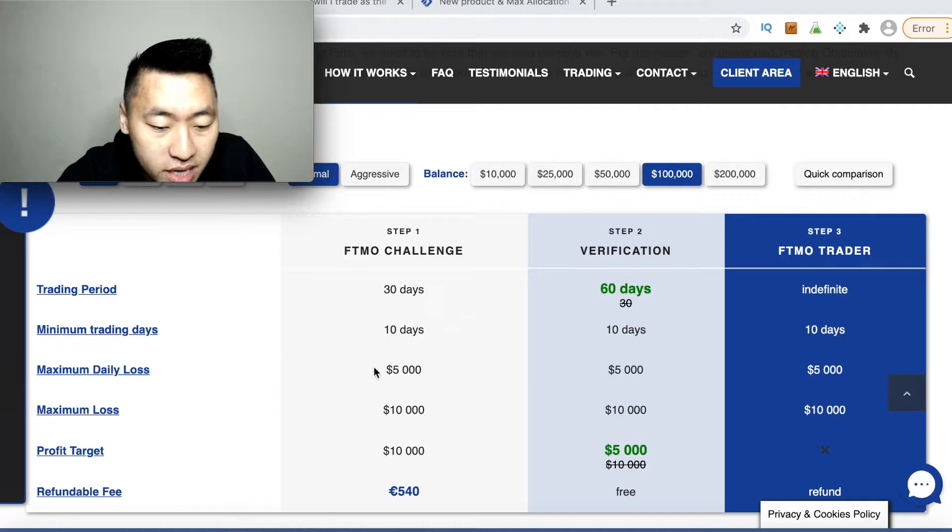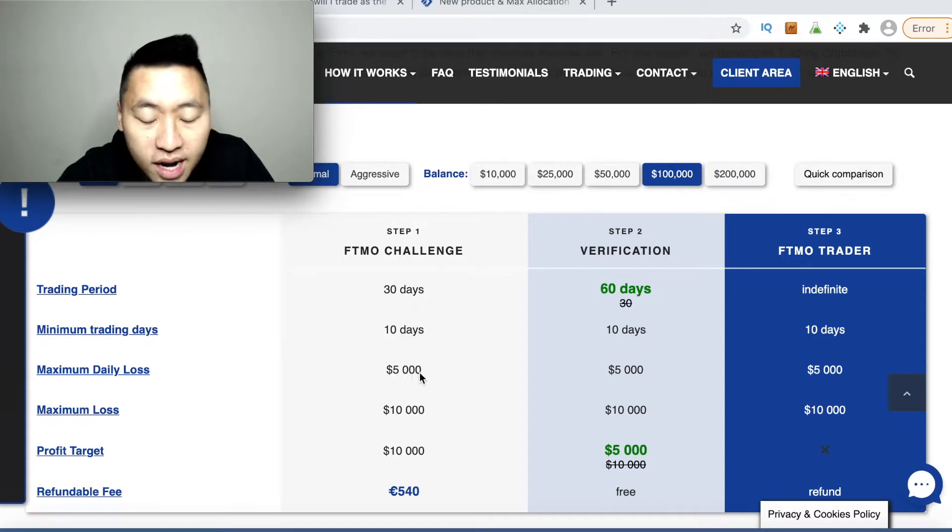Your maximum daily loss is five thousand dollars — meaning you can only lose up to five thousand dollars. If you lose four thousand nine hundred and ninety-nine you're still in the challenge; if you lose five thousand or more you're out. This is floating equity, not closed trades — so even if you haven't closed your trade but you're down five thousand dollars, you've lost the challenge.